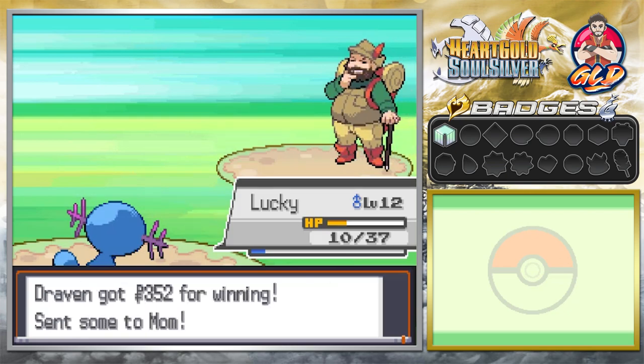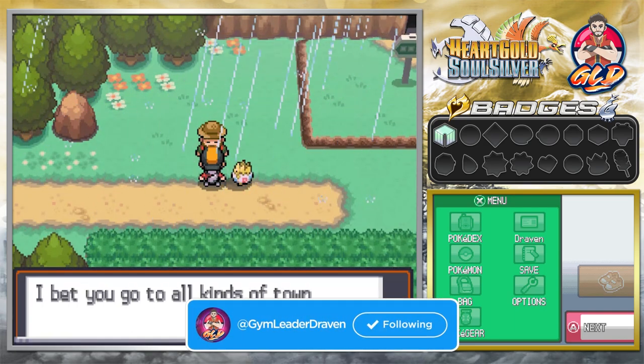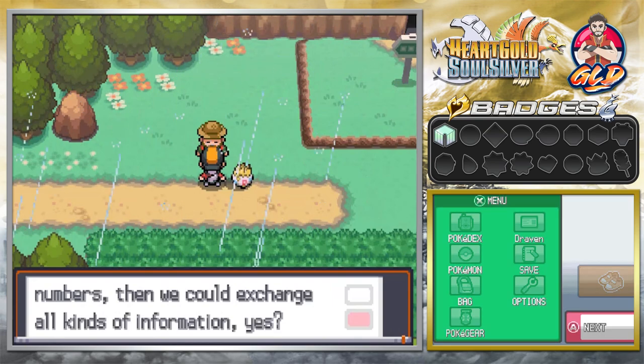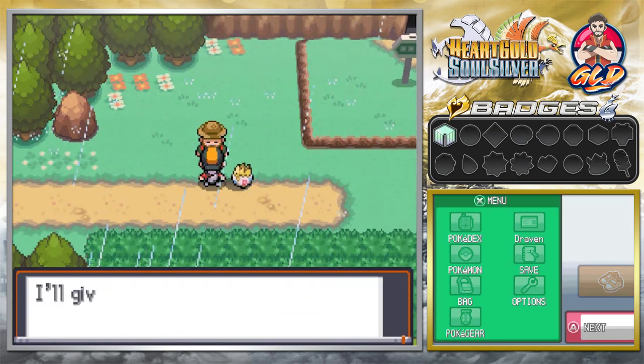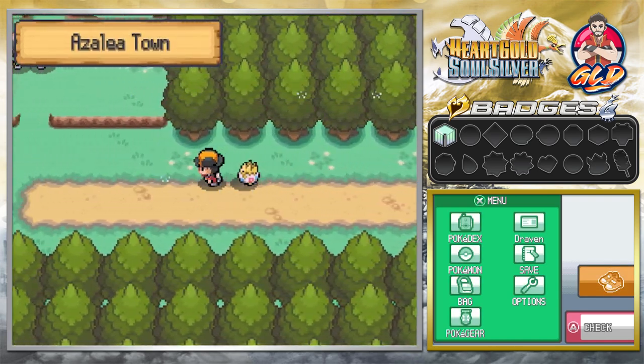After that he is going to give us his phone number just in case we need some information from him. We got ourselves a new friend right there. And here we are going into Azalea Town.